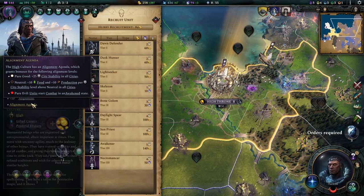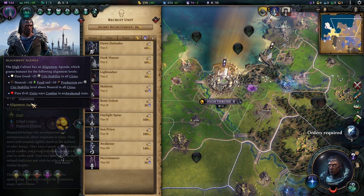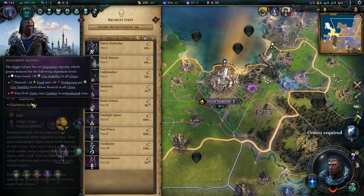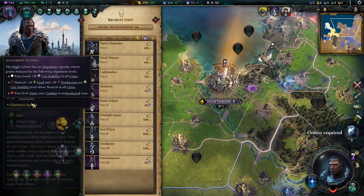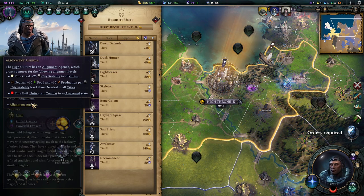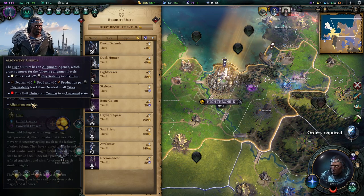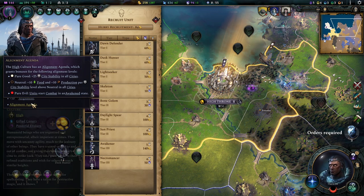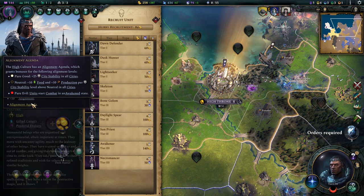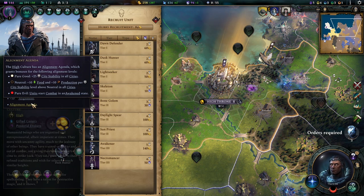If your cities are happy they build fast and they expand fast. Pure good is really good for playing with a low amount of cities and putting a lot of weight on top of them, since you gain a lot of city stability. You can also just use it in general to make your cities more productive. Neutral is extremely good if you want many cities — by keeping them happy through magic buildings and other methods, you make them grow insanely fast.